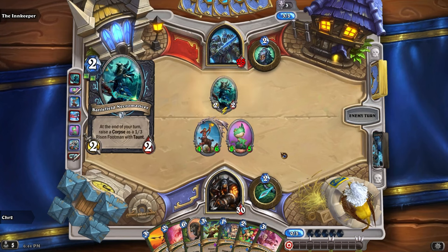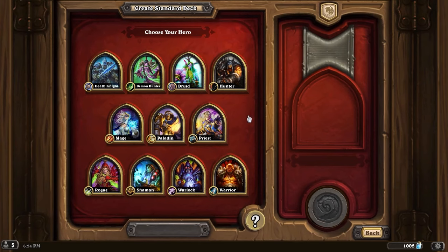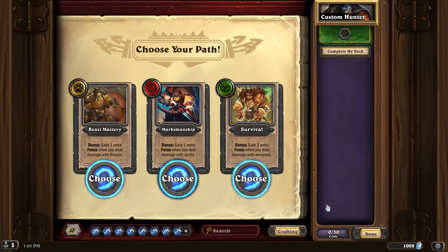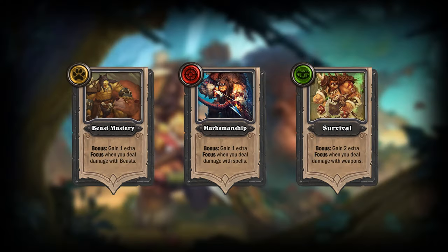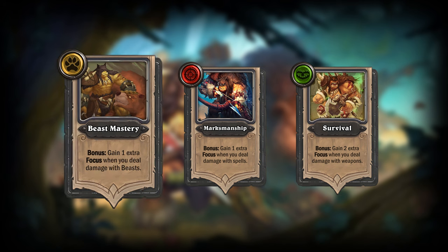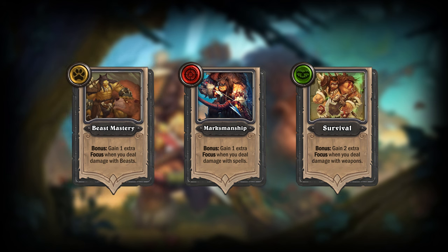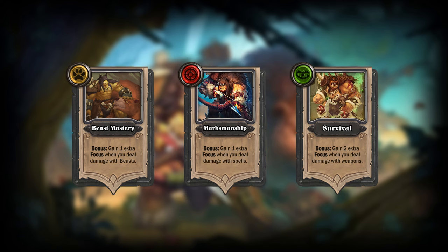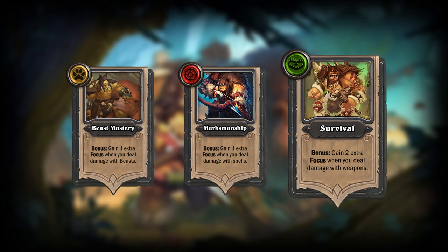I also mentioned something about three different playstyles. When you start building your Hunter deck, you will first have to choose between one of three specializations called Paths. Each path will have a certain bonus that can increase the amount of focus you gain. You can choose the path of Beast Mastery — if you become a Beast Mastery Hunter, you will gain one additional focus every time you deal damage with beasts. Or you could choose the path of Marksmanship and gain one additional focus every time you do damage with spells. Finally, you could choose the path of Survival and gain two additional focus every time you deal damage with weapons.